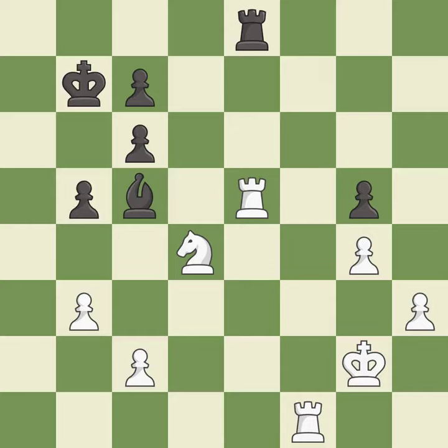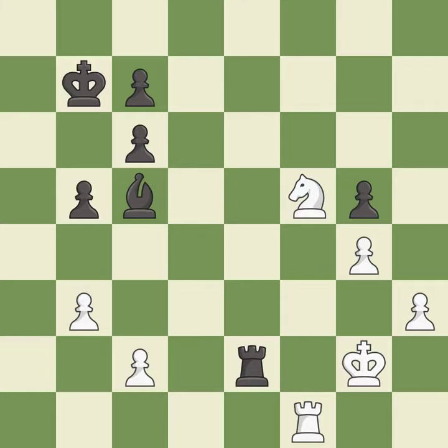This maintains the balance in material with a good trade — it is best. Recaptures. This is the start of the end game and black is equal — it is best. This misses an opportunity to threaten winning a rook. This allows the opponent to fork pieces — it is an inaccuracy. This forks pieces by creating a simultaneous attack.